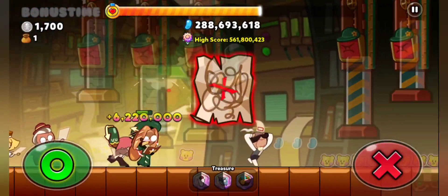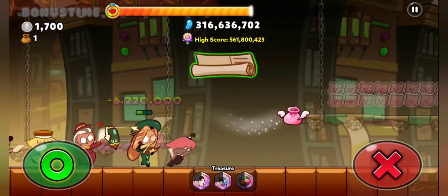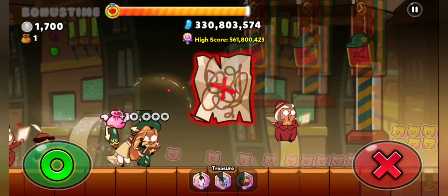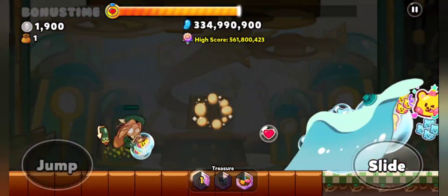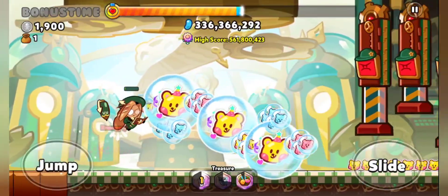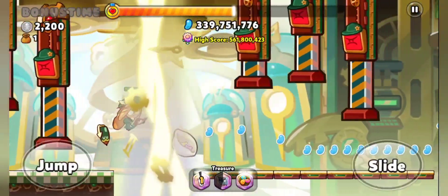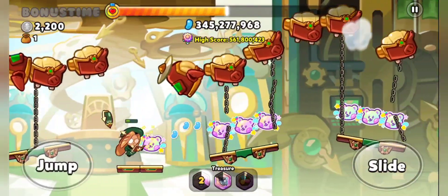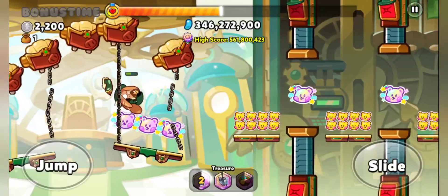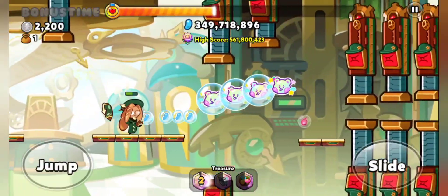The barrier to get the rainbow rank is by scoring 550 million points or more. We got 561 million on the very first attempt, so that's definitely going to be a rainbow rank. If you like this kind of content, if you like Cookie Run Oven Break, or anything I put on the channel, please leave a like and subscribe and don't forget to ring the bell so you won't miss out on anything.